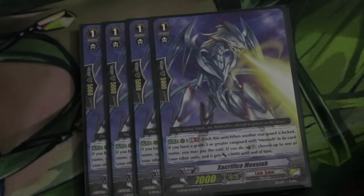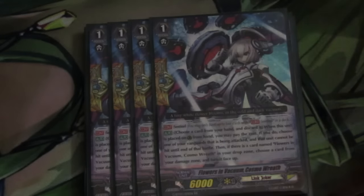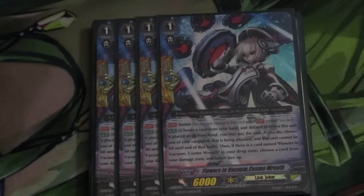Sacrifice Messiah at 4, and then 4 PGGs — Flower Vacuum Cosmo Wreath.